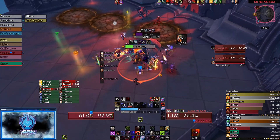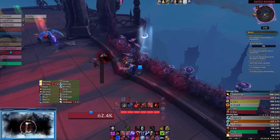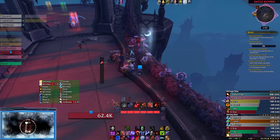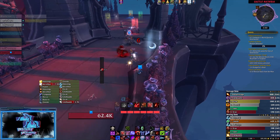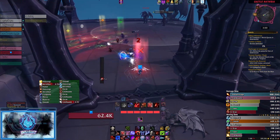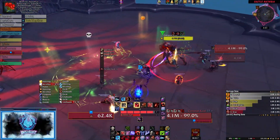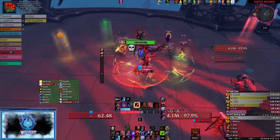Just outside the boss's room there is a flower. Clicking on this flower applies a buff called 'Bouquet of Wilted Sanguine Roses.' Every player must have this buff before starting the encounter. However, there is an internal timer of 10 minutes, so you want everybody to pick it up at the same time. A pull timer can help ensure this.